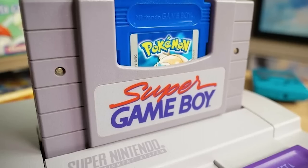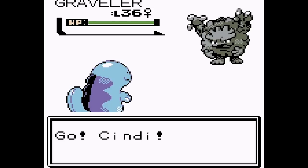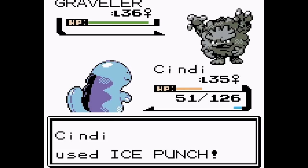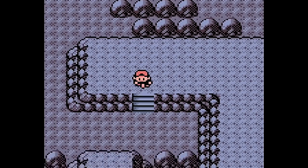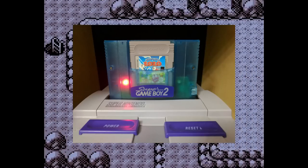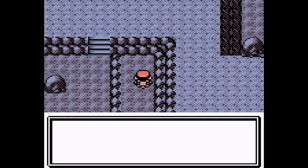Nintendo also released an accessory called the Super Game Boy, which allows you to play Game Boy and Game Boy Color games on your SNES — although not every Game Boy Color game, only those that allowed for dual mode. Dual mode is something that some Game Boy Color games had, like Pokemon Yellow, which allowed them to be played on the original Game Boy as well as Game Boy Color — one mode being color for the GBC, the other being black and white for the original. There was also a second iteration called the Super Game Boy 2, which added link cable support, so you could trade Pokemon from your SNES with somebody else's Game Boy.